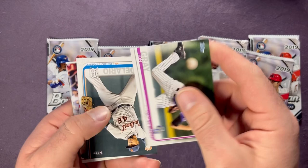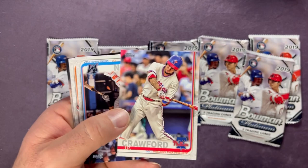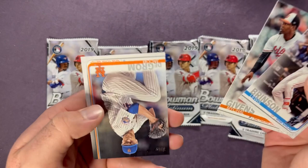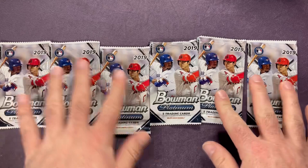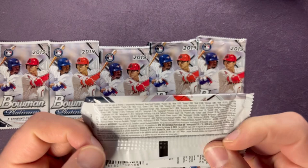There's a James Paxton — I believe he just signed with someone different, can't remember off the top of my head. There's JP Crawford — love him on the Mariners. Ending with a Jacob deGrom. All right, let's get into these Bowman Platinum packs. You get 1-in-14 odds for an auto, 1-in-80 for a purple, 1-in-132 for blue. Here we go, let's see what we can pull.